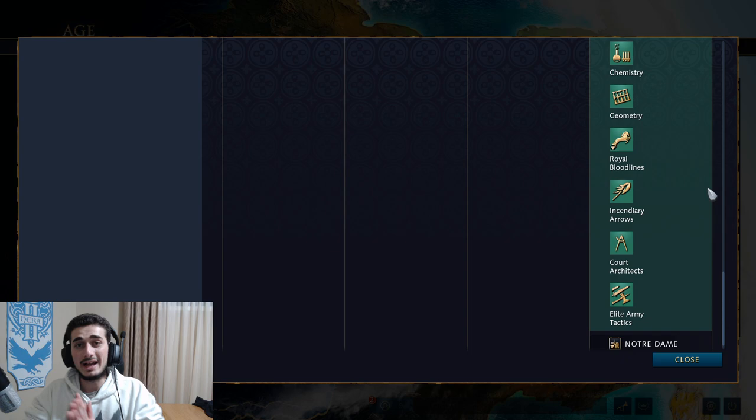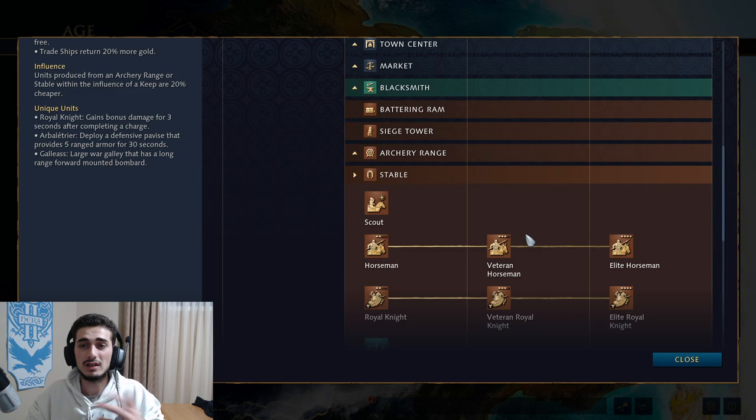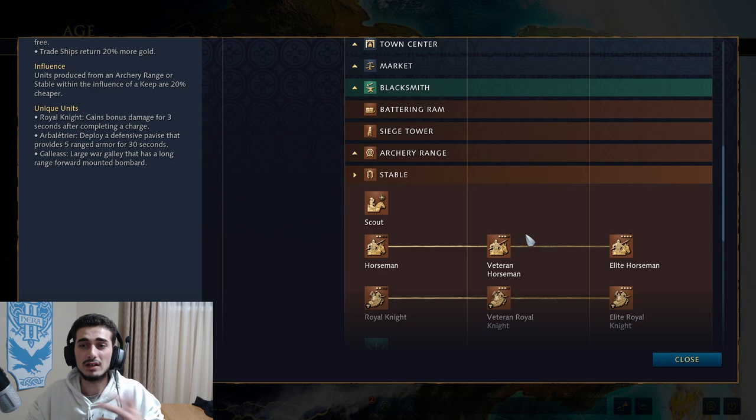The French are a very strong cavalry civilization with a great economy and many different approaches available. The strategy I've found works best is going for a smooth early game, adding a second town center quickly, making a few cavalry units to raid your opponent, and then going all-in on cavalry in the castle age — unless your opponent makes counter units, in which case you switch it up. The meta will change, but this is a solid early approach I've had decent success with. Hopefully you enjoyed this video — catch you in the next one.